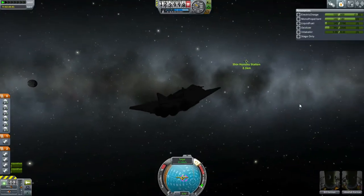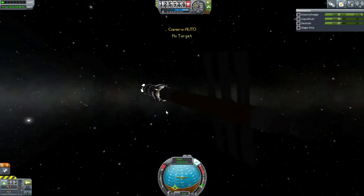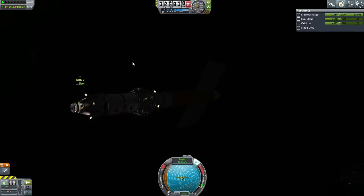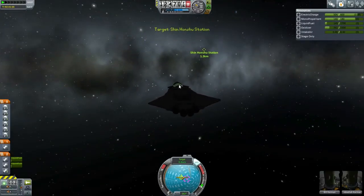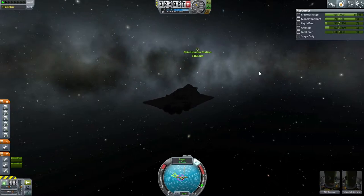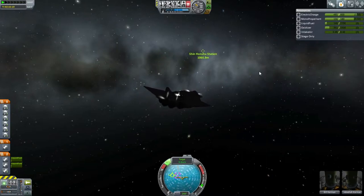Shinhonshu Station should be in render range by now. The docking port is there. Let's make things easier on ourselves and make sure it's turned towards us. Station is turned towards us. Looks like it has enough fuel, though not with much margin. Eventually we're going to have to switch to controlling from our docking port, but we don't have to do that for now. We can continue controlling as is so that we don't have to neglect our main engines. The RCS on this thing is not particularly balanced or powerful.